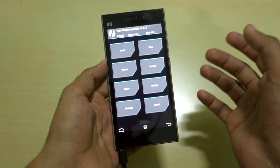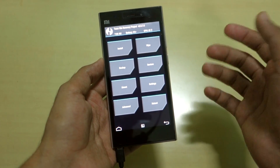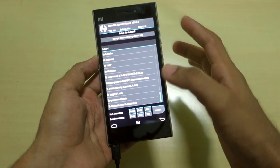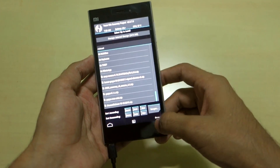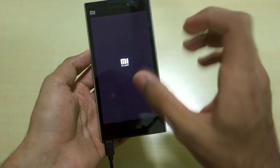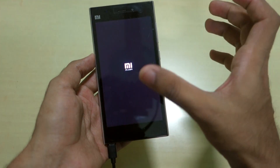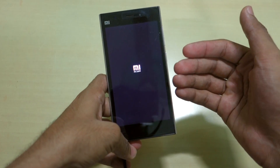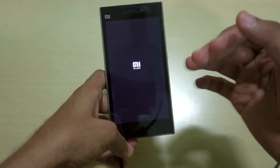After GApps installation is completed, if you want to root the ROM you can install the SuperSU zip from TWRP recovery. I don't want to root for now, so I'll select Reboot and then System. The ROM will now boot into Android 6.0 Marshmallow.